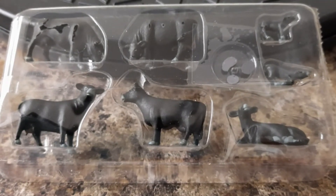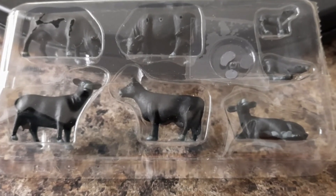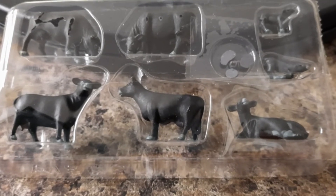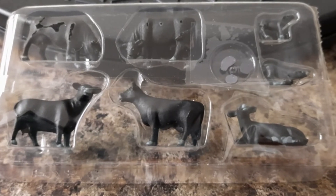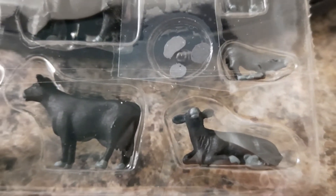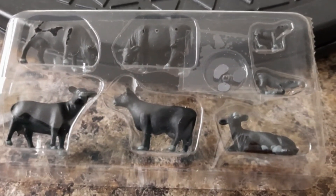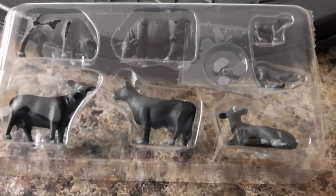This is set ten, which is A1955 — Black Angus Cows. You get 11 items: five adult cows, two calves, and four cow pats. If you're buying this individually it costs you £9.56 from the Model Centre.